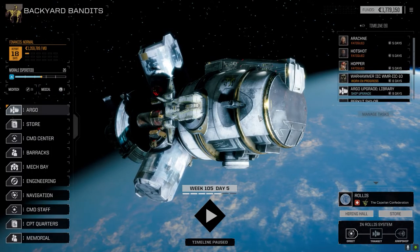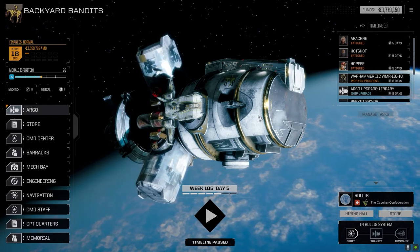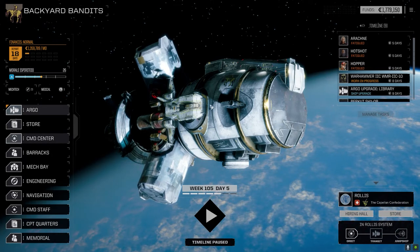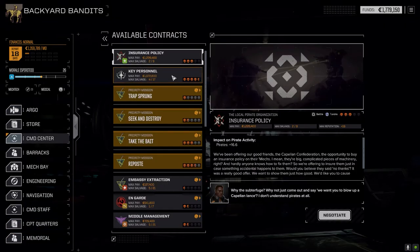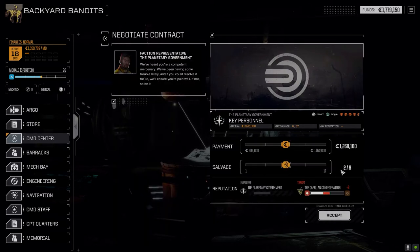Hey everybody, welcome back to the channel and another episode of Backyard Bandits. We are still at Wellis and we're going to jump straight into a mission. Let's go to the command center - we're going to take our second lance down today. We're going to do Key Personnel, it's an escort mission, four and a half skull in the jungle, so this should be interesting.